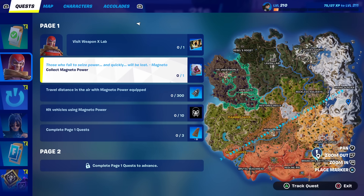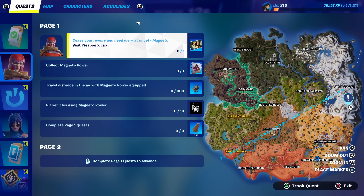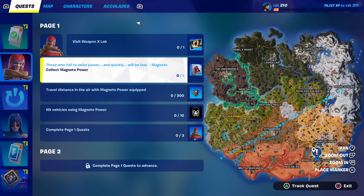I'm going to try to get the Magneto power right off the rip from Magneto himself - he spawns at Brawler's Battleground. We can always rotate up to Weapon X Lab, but it's first come first serve down here, so let's do that.